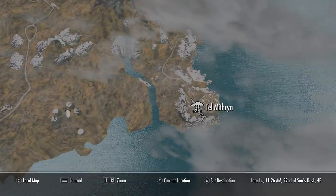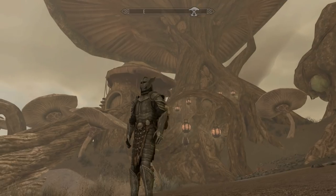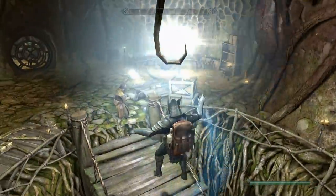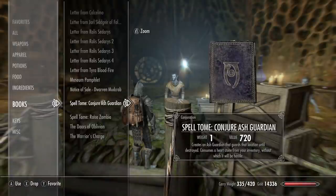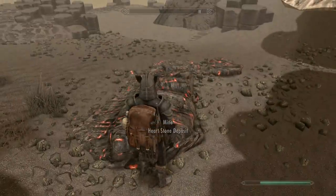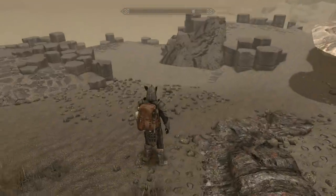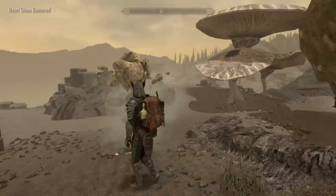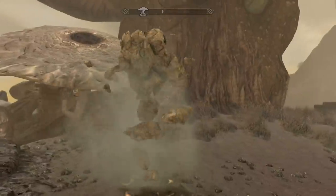Now we're coming over to Tel Mithryn on Solstheim. This is for a couple spells unique to this island. Come over to the Giant Shroom. If this is your first time here, you'll have to do a little interaction to be able to get this spell, but long story short, this guy will sell you Conjure Ash Guardian. To make it not hostile, you need a Heart Stone — there's one just behind the Giant Mushroom here. It won't follow you; it just guards the place it was summoned.